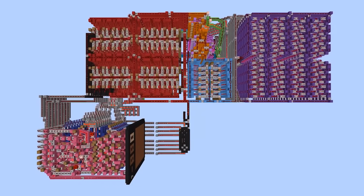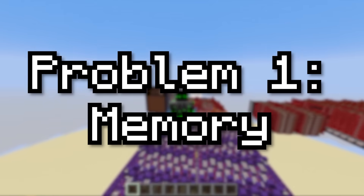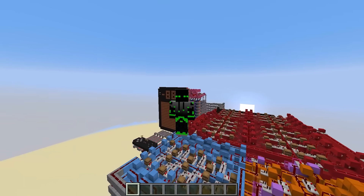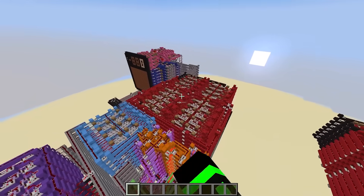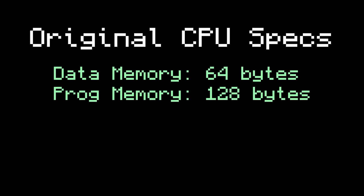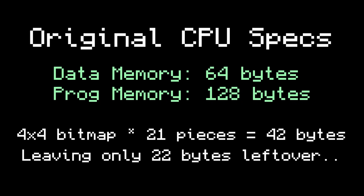So what problems did the first computer have that stopped it from running Tetris? The first and most obvious problem was memory. This computer only had 192 bytes of memory — not kilobytes, literal bytes: 64 for data and 128 for the program. To even store all the Tetris pieces and all their different rotation states, you'd need somewhere around 42 bytes, which leaves only 22 for everything else.